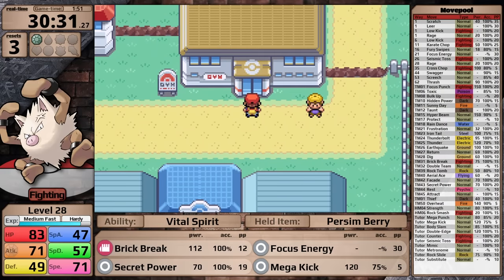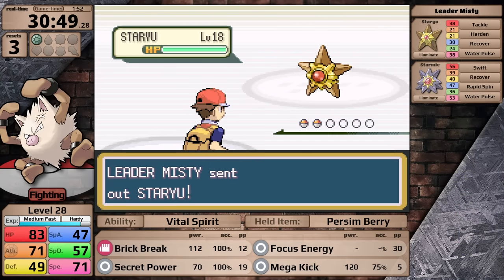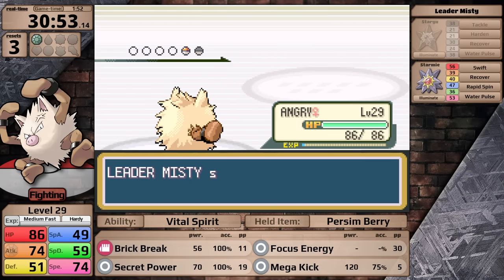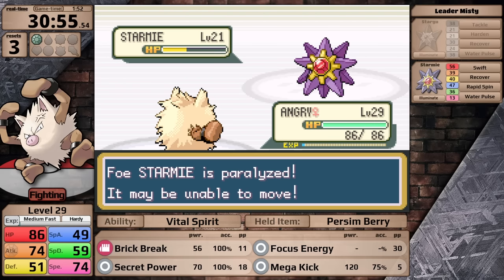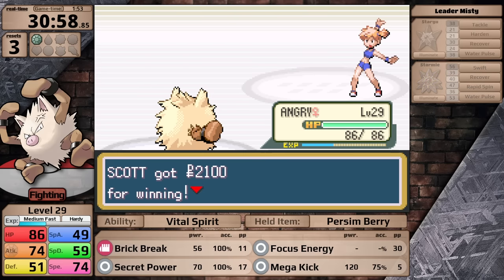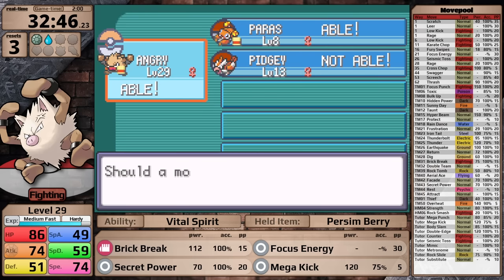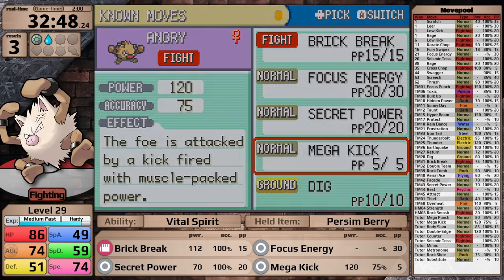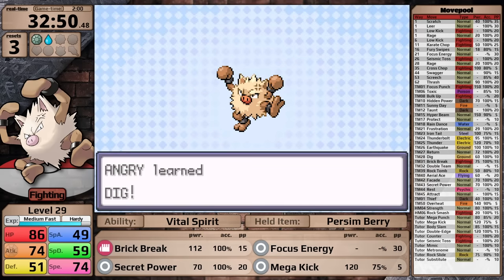Now let's return to Cerulean City and see if I can defeat Misty. Previously I didn't outspeed the Starmie, so evolution has given me that advantage. Obviously I one-hit the Staryu and move on to the Starmie. I go for Secret Power here, just in case I get paralysis — which I do — and then I finish it on the second turn. This post-evolution Misty fight was incredibly simple. Now in retrospect, teaching Mega Kick earlier on in the run was just a waste of time, because at this point I'm going to delete it so that I can access Dig. This is going to give Primeape super effective damage against the next gym leader, Surge.